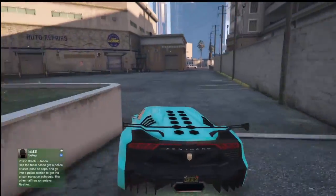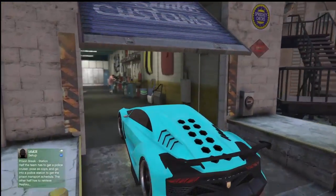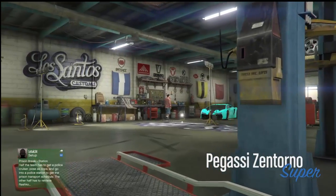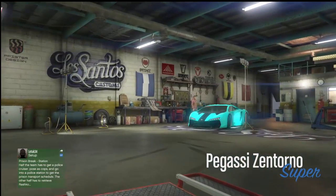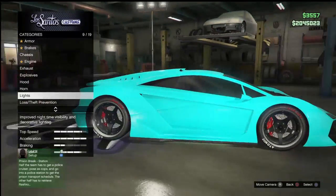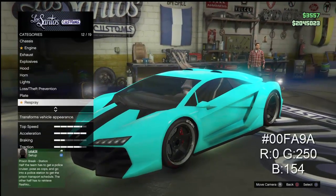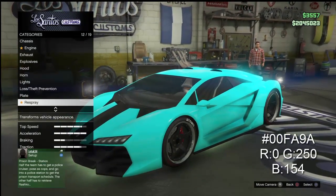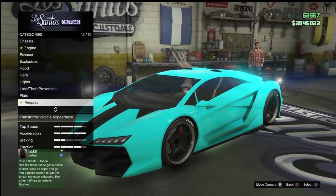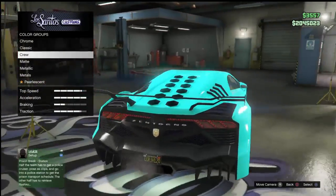First thing you want to do is go into Los Santos Customs. So this is Aqua right now, the crew color Aqua. What you want to do is go to the RGB — the hashtag — and the RGB code should be on your screen right about now. Just let it sit there to get the positive RGB.